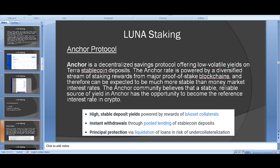The second strategy is UST rewards on Anchor Protocol. Anchor is a decentralized savings protocol offering low-volatility yields on Terra stablecoin deposits. The anchor rate is powered by a diversified stream of staking rewards from major proof-of-stake blockchains, making it much more stable than typical money market interest. The community believes it can become the reference interest rate in crypto.